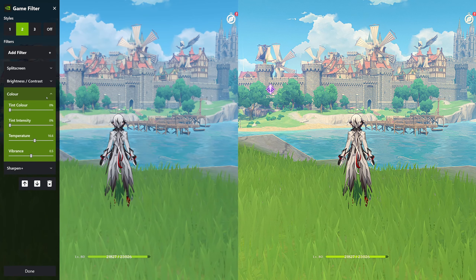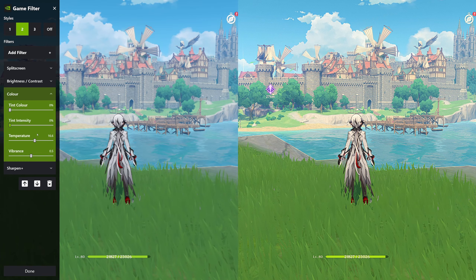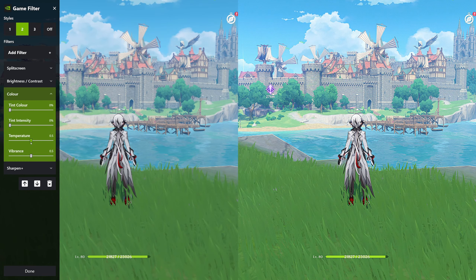For the Color filter, Tint Color and Intensity are 0%, Temperature is negative 15, and Vibrance is 26.